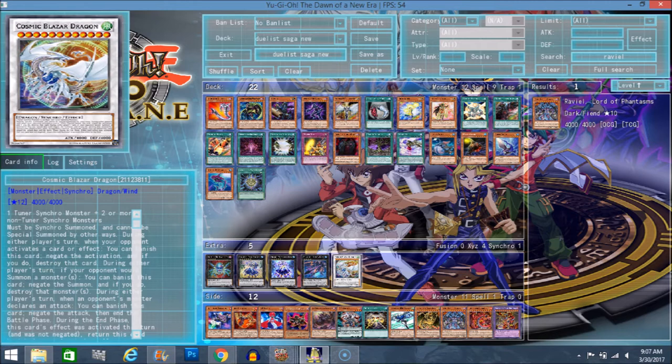Must be Synchro Summoned, can't be Special Summoned other ways. You can banish this card until the end phase to activate one of these quick effects — I like how it specifies quick effect. Effect 1: when your opponent activates a card or effect, negate the activation and if you do, destroy the card. You banish it, stop any card or effect, and it comes back during the end phase — kind of like Stardust but a little better. It gets around stuff like Macro Cosmos and Dark Law, so it's not bad.